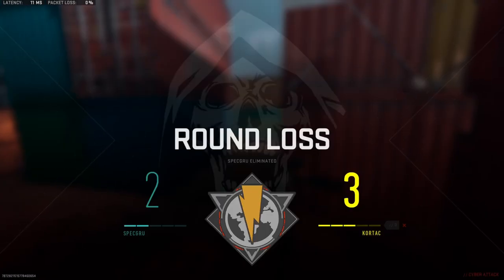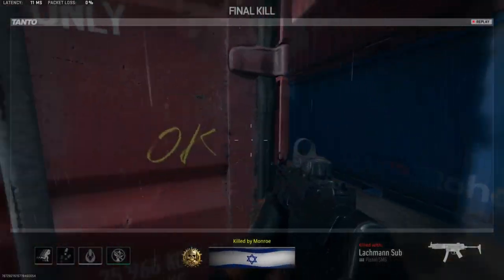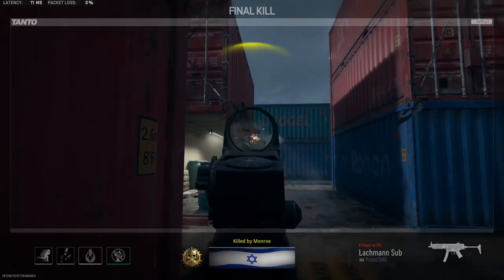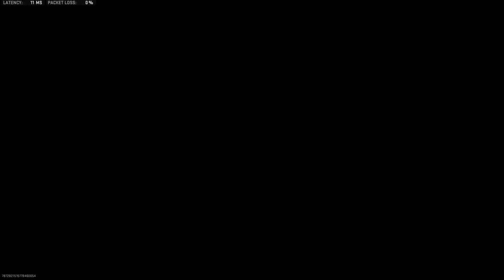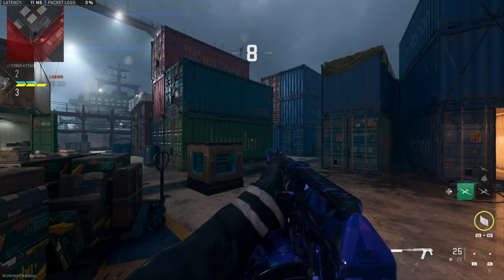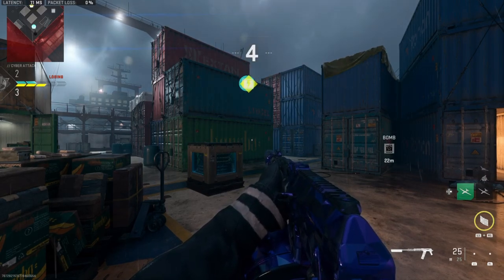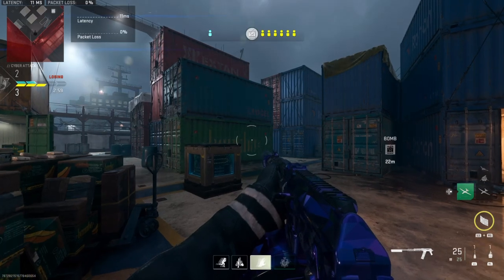Right here I'm playing against bots in custom games to show you this actually works. I died here and a couple times before I started recording. As you can see I'm going to get 30 kills — I think I'm at like 25 or 26 right now — and then it's going to show the MGB pop up and I'll call it in.